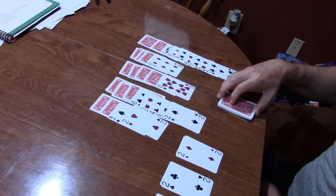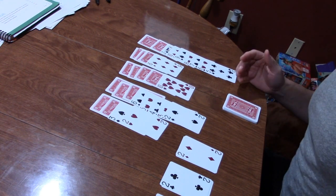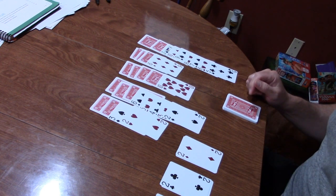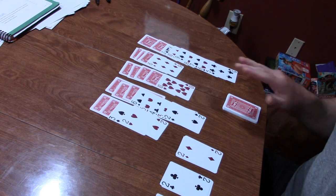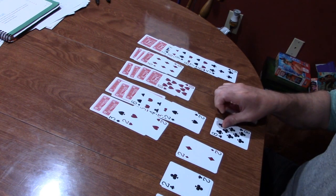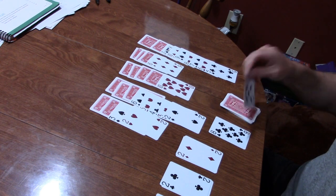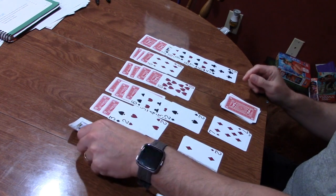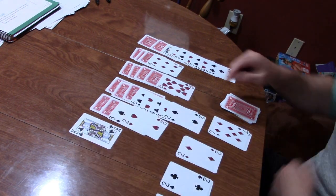Got an ace — that goes right there. I reveal another card — a six that I can't do much with right now. Let's go through the rest of these. I can place that there, and that there. Now that I'm done with this pile, I turn it back over and start it again. If you get really good at solitaire, you may try to complete it in as few moves as possible, but my goal is always just to get the foundations done. It doesn't matter how long it takes.